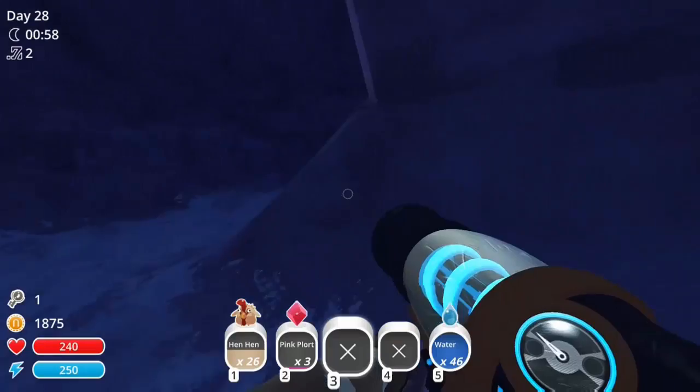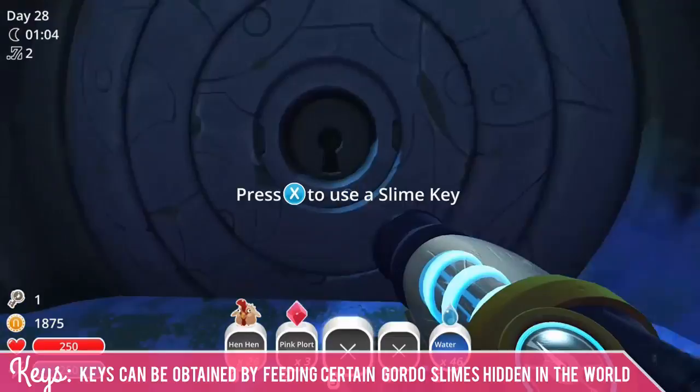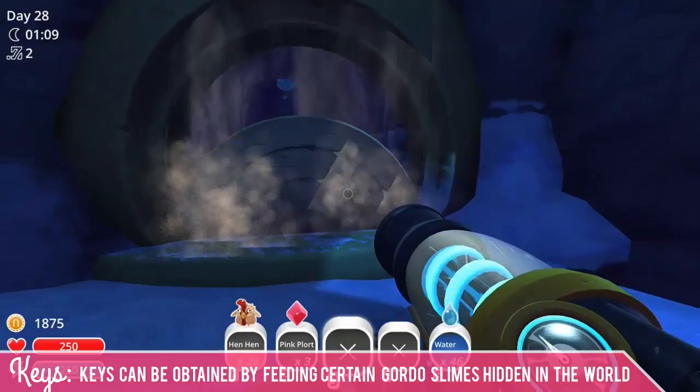Once you get through there and pass the feral slimes, you'll see this crazy gate and you'll use a slime key here. Keys can be obtained by feeding certain Gordo slimes hidden in the world whatever their favorite food is, and often they'll give you a key. So here we are in the Indigo Quarry — this is the traditional way to enter.